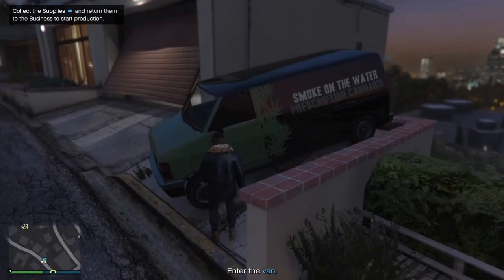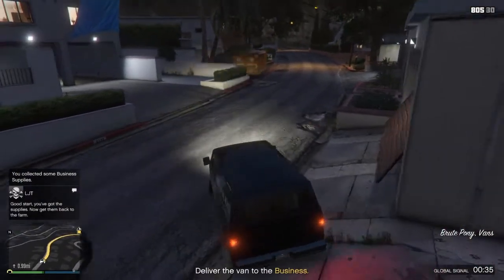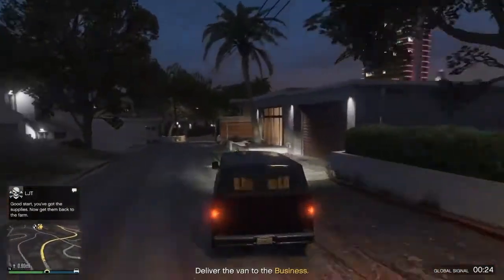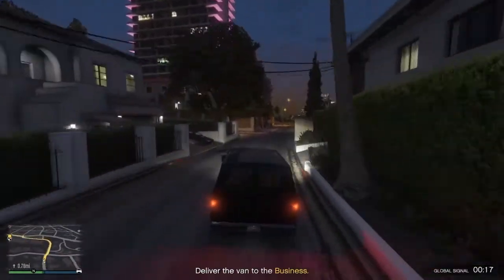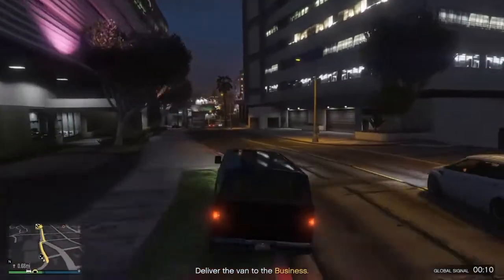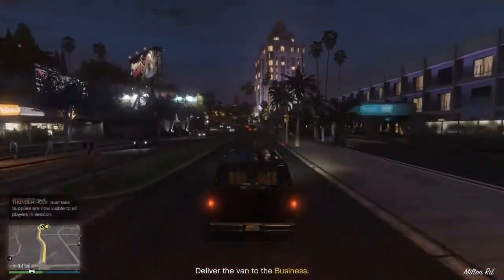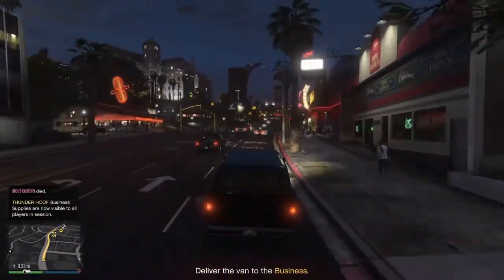We got the van — smoke on the water and fire in the sky. I know y'all played Guitar Hero 3, that's awesome. GTA — Rockstar and their word plays, I tell you. They literally had a DLC called Cunning Stunts. I was amazed — the writers, the producers on the Rockstar team, they're too far ahead. They belong to a different time.